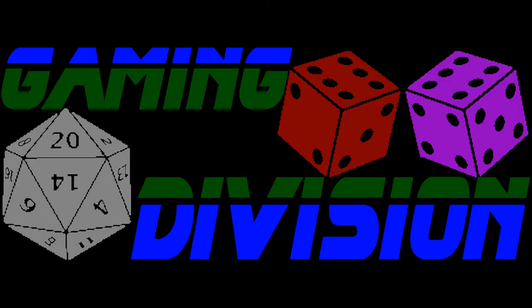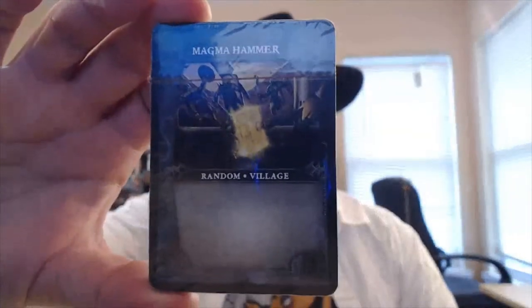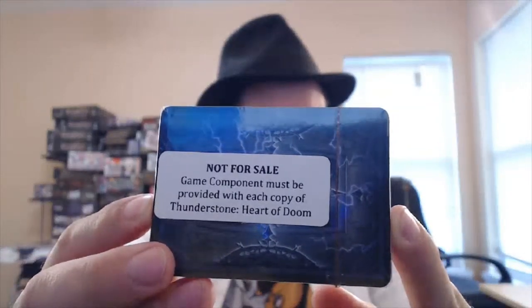Gaming Division. There is a magma hammer on the front — the random village card. And there is this little thing on the front that says 'Not for sale, it must be provided with each copy of Thunderstone.'